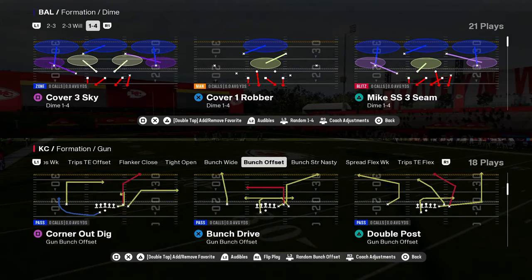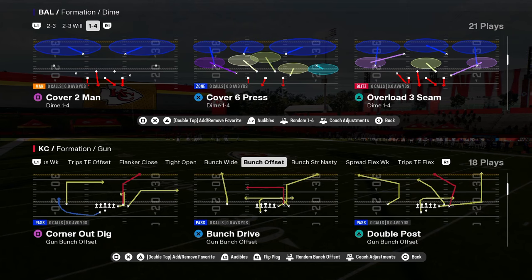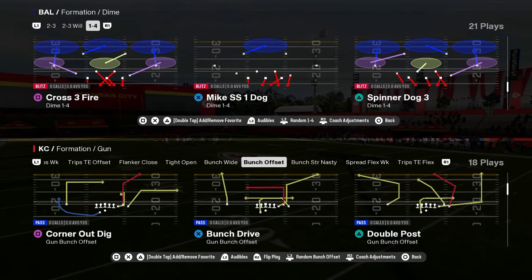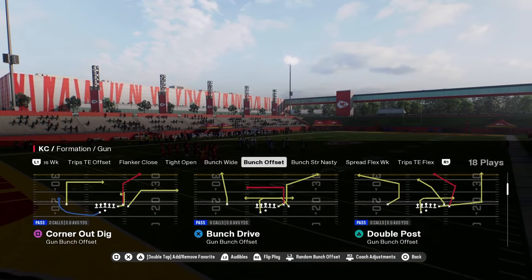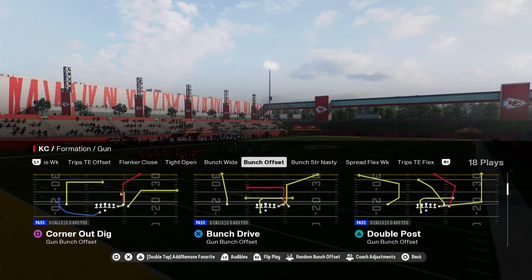This is going to be the number one play in Madden 25 — double post out of bunch offset. This is in the Colts offensive playbook. If you guys want to get my day one Colts offensive e-book, it has been dropped over on our school site, school.com slash Cody Ballard. The link is going to be down in the description below.